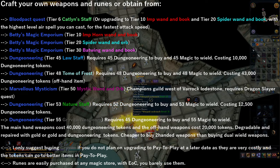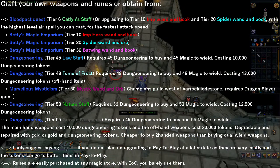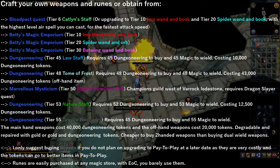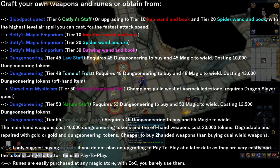The next strongest weapon is the tier 48 Tome of Frost, which requires 43,000 Dungeoneering tokens and is considered an offhand item. This item gives infinite water runes, so it is very useful in combination with a tier 50 wand if you plan on using water spells. If you completed Dragon Slayer, you can head over to Marvelous Mystics, who has tier 50 Mystic Wands and Orbs for sale. Going back to Dungeoneering, you can pick up the tier 53 Nature Staff, which only costs 12,500 Dungeoneering tokens and requires 52 Dungeoneering to buy and 53 magic to wield. This staff is often considered the most powerful free-to-play staff, as it gives you nature runes when alching and is very cheap to obtain.